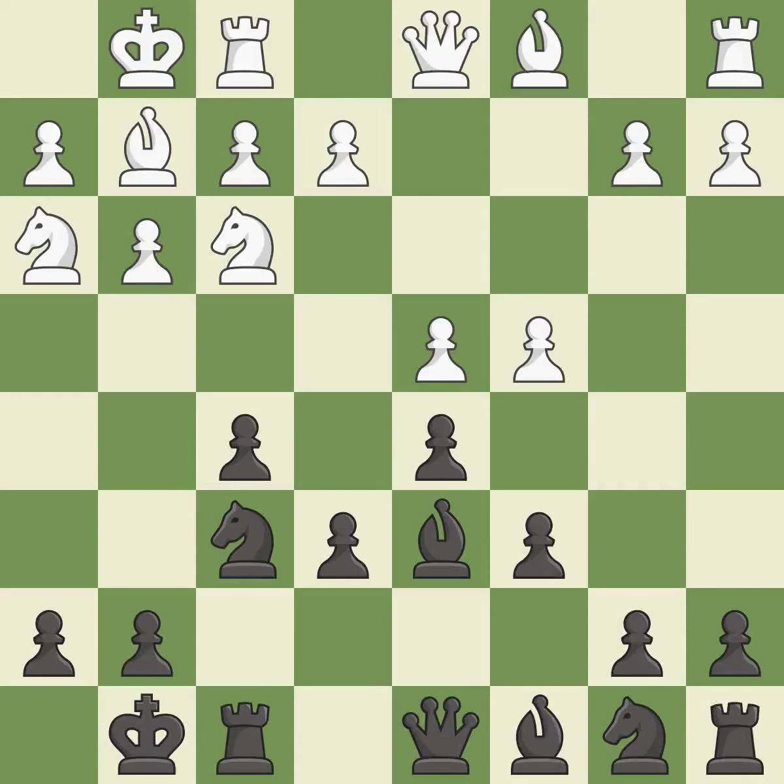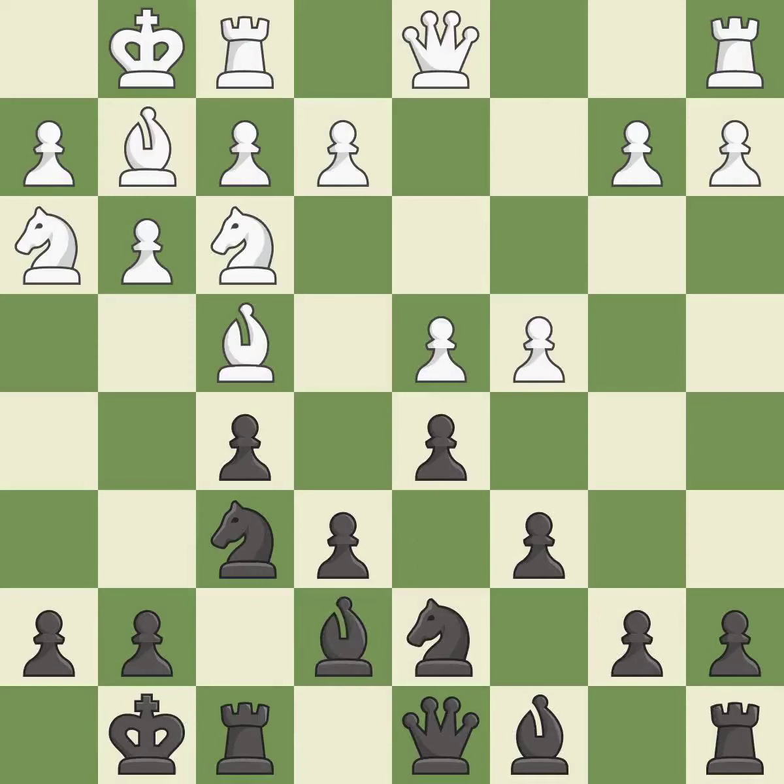Castling to the same side of the board as the opponent avoids some of the attacking associated with opposite-side castling — it is good. This activates a knight by developing it off of its starting square — it is good. This offers to exchange pieces of equal value; it is excellent. This move puts the bishop on a safer square — it is good.